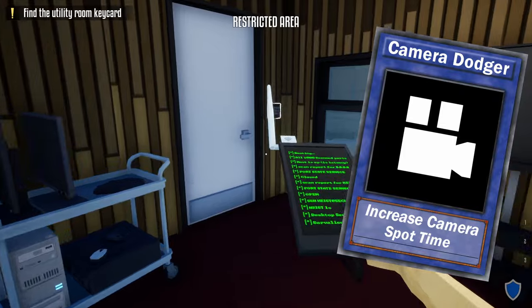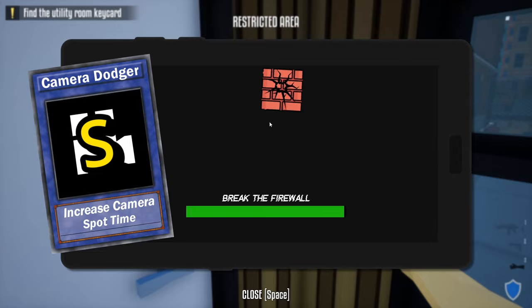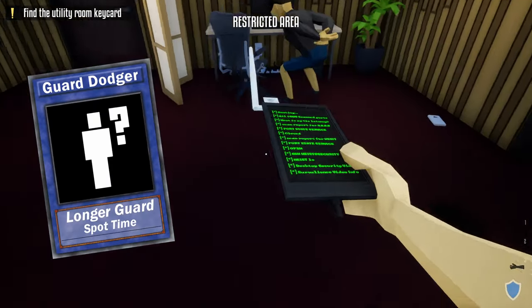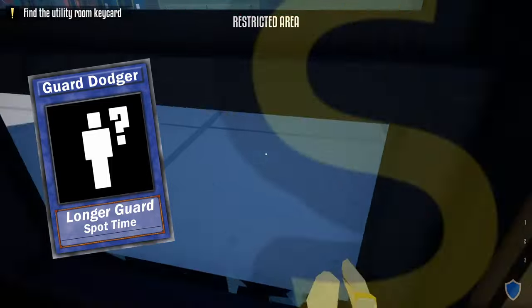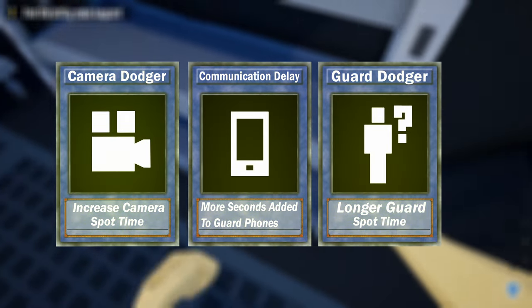The next skill is Camera Dodger, which gives you more time before a camera spots you. It goes hand in hand with Communication Delay, so I also give it an S rating. After that is Guard Dodger, which gives you a longer guard spot time — also an S rating. These three skills are the holy trinity that you should be working towards.